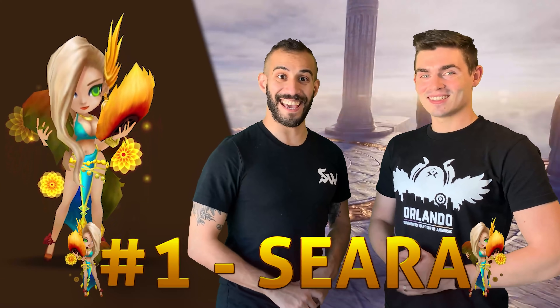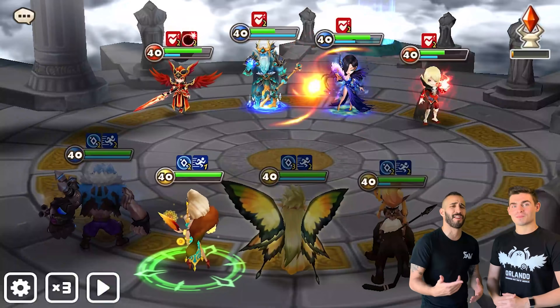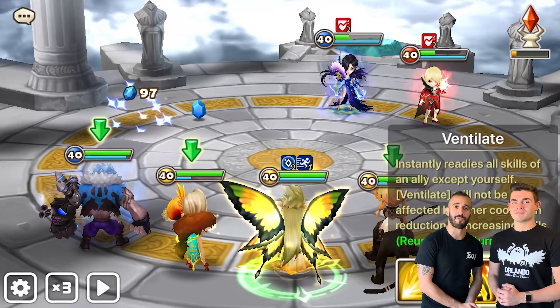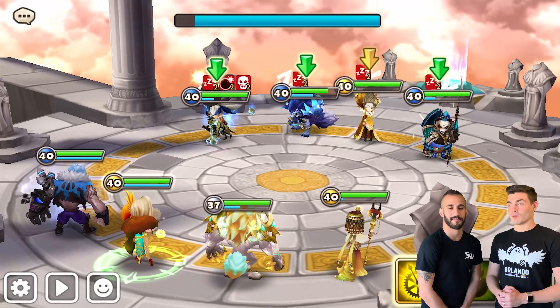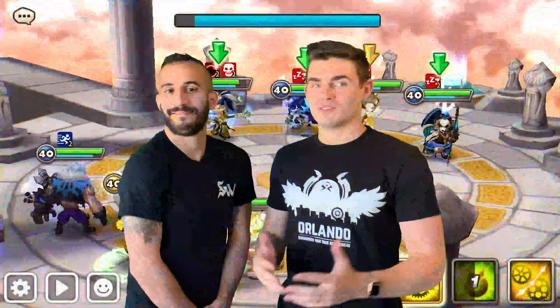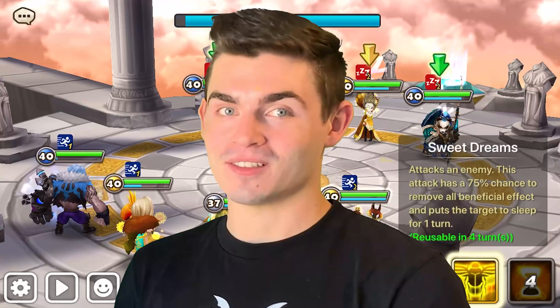And number one, as we end the video where we started it, is Ciara — once again one of the most common first picks in RTA. She has a speed lead, she's a damage dealer that doesn't care about your element, ignores Molly on the other side, controls your team, and is super tanky with her own turn cycling. If you're runing her to modern day standards, you're netting about 33% of a turn just for hitting somebody. Turns out everybody likes turns — and she's gonna get them no matter what on vio and will.